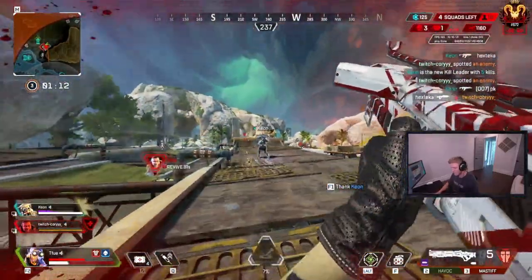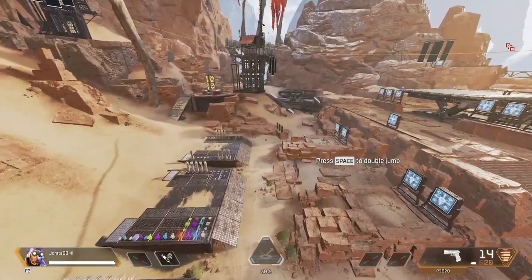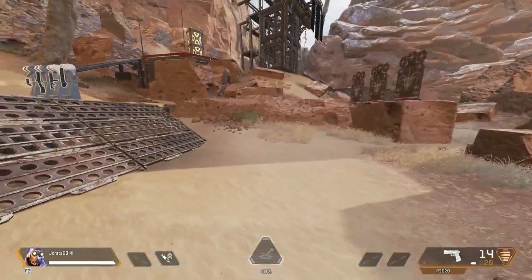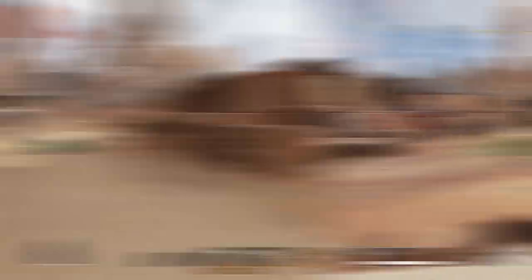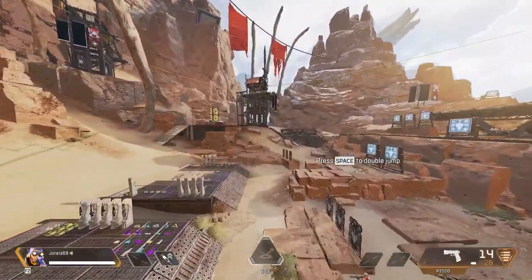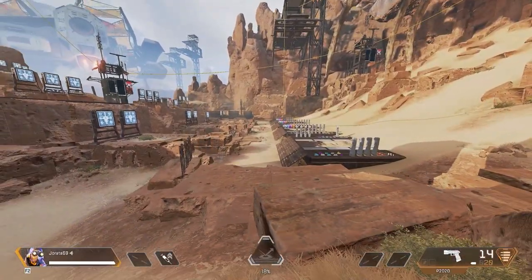There are three uses for this pad. Number one: if you simply run onto it, you'll go higher but not as far, making it so you can get onto high ground while still gaining some distance. Number two: if you run and then slide onto the pad, this will send you further but lower, making you cover more distance at a faster speed, but you won't go as high.